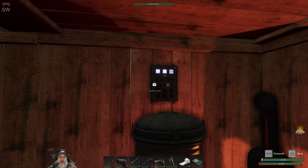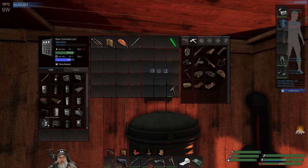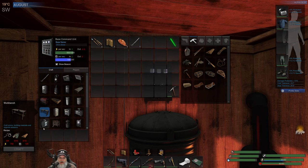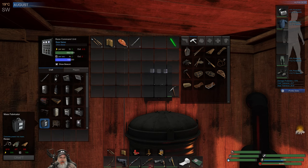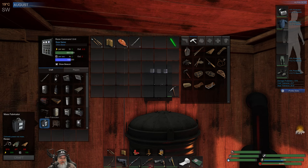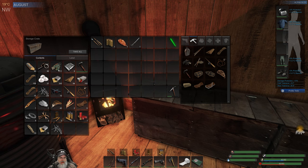Alright guys, I'm back and we're going to make ourselves a mass fabricator because we're not going to have enough mass from what the BCU produces to make the workbench — we're going to need 120 mass. I'd rather have the recycler but the recycler costs 1000 power and this only costs 500, so we'll make this first and eventually get the recycler made as well.